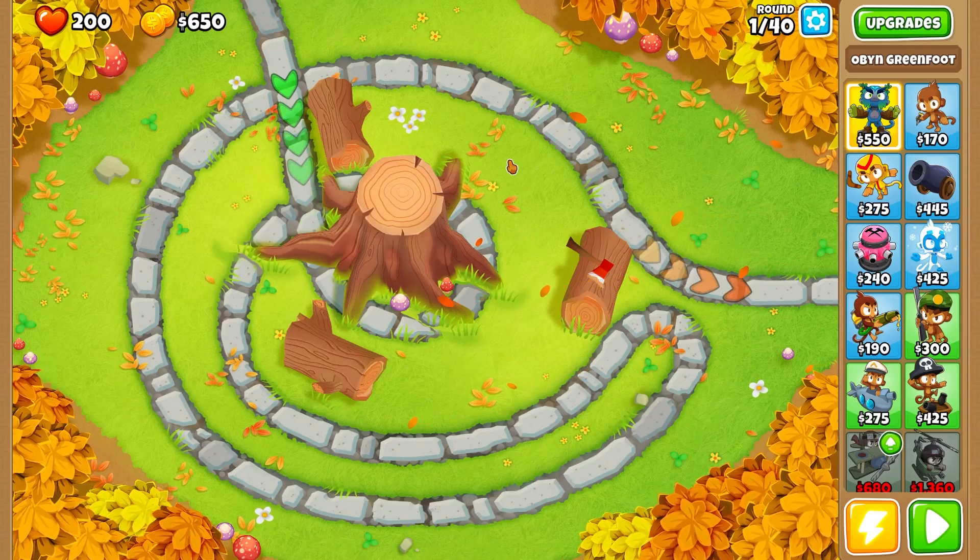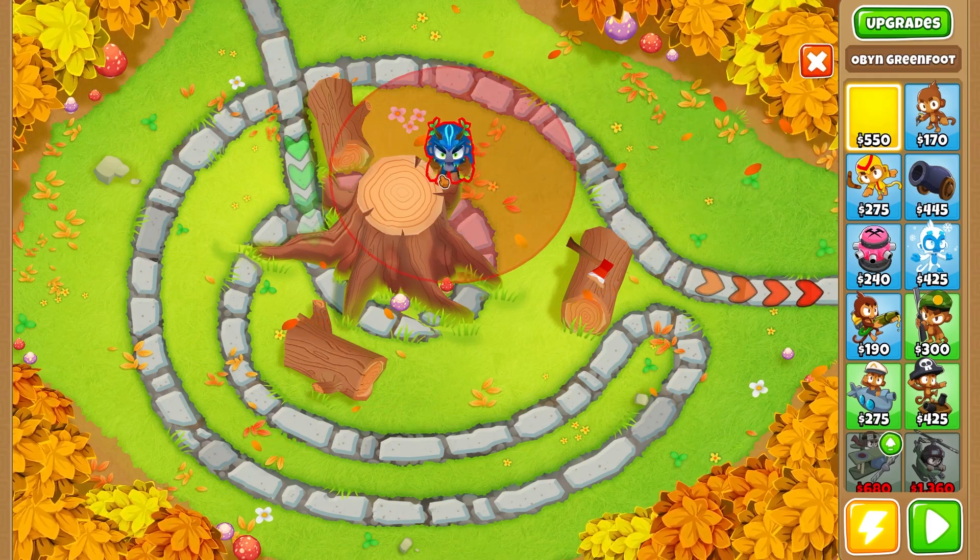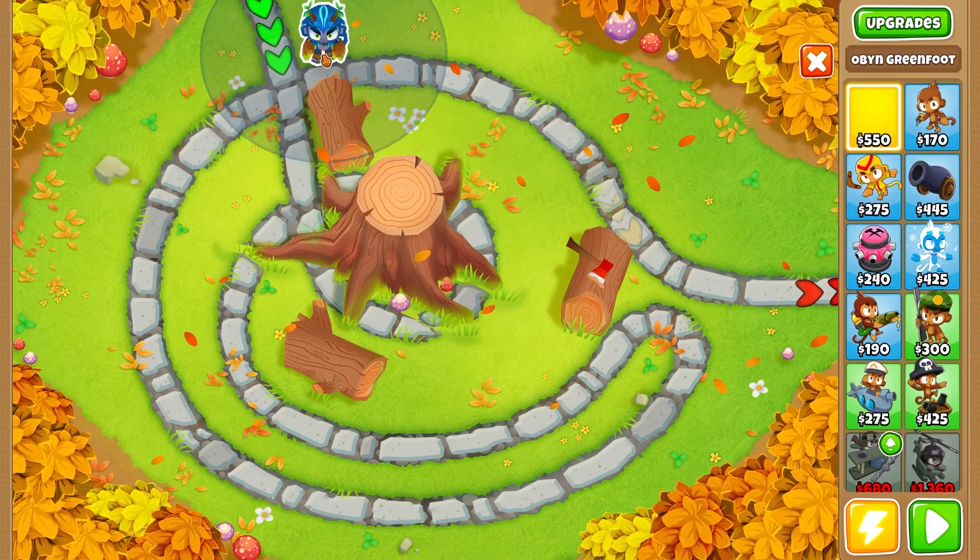What's up, my John Discofers, back with another bangin video. Today we are going to do Free Stump on Easy. This is clearly going to be easy, so we're just going to place down Oban — everyone's going to have Oban. It's free.